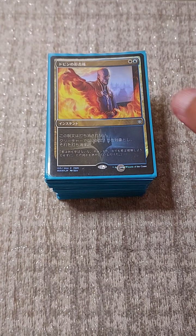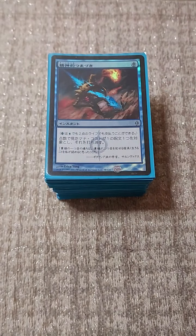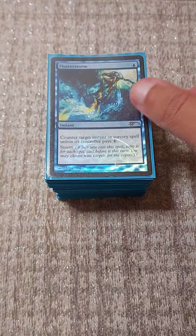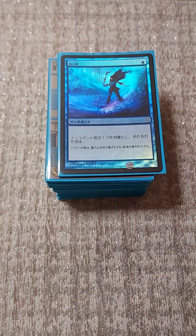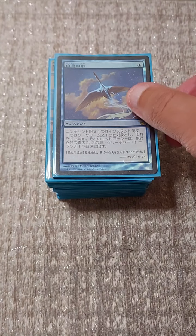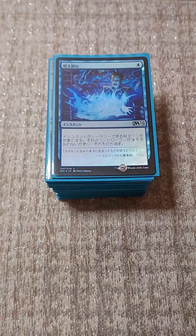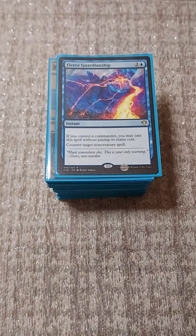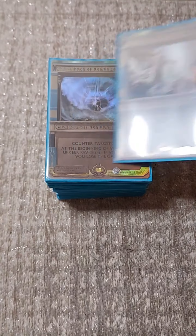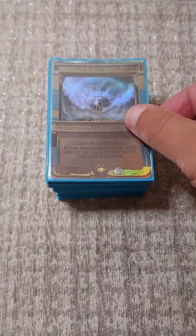Our counter package - we start things off with our soft counter: Silence. Then the rest of the counters: Dovin's Veto, Mental Misstep, Flusterstorm, Witch's Spell, Dispel, Swan Song, Miscast, Fierce Guardianship, Force of Will, and Pact of Negation.